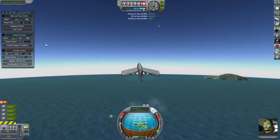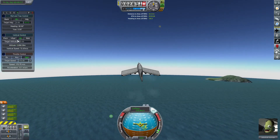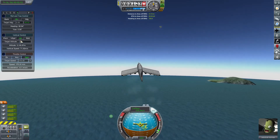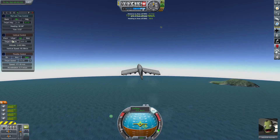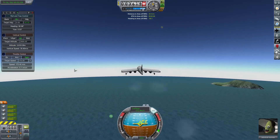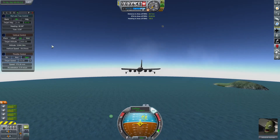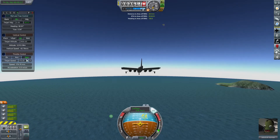Then we can also set an altitude control. We're getting close to 3,000 here, so if we say 3,500 and lock that in as our target altitude, you can see it's going to start to level us off. Of course it will work with both in conjunction, so it's going to now work to keep this altitude and this speed. You can see how it automatically adjusts.